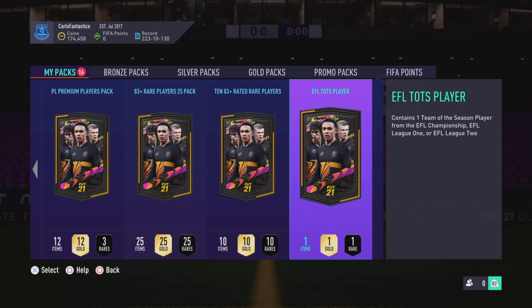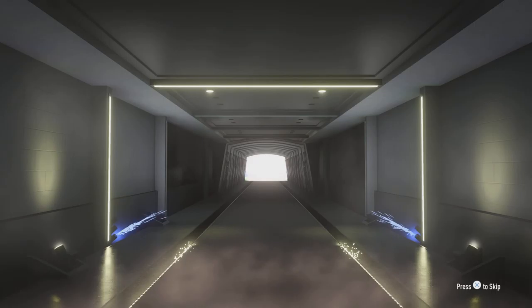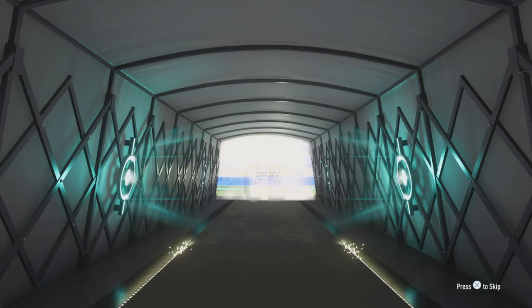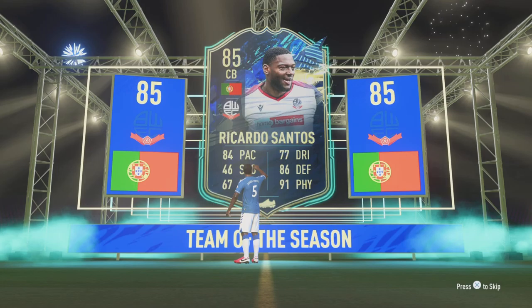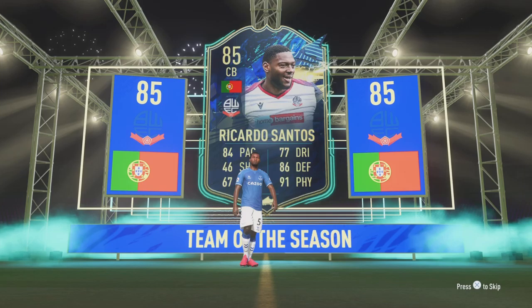We have the EFL Team of the Season pack. I am begging for Will Hughes — if I get him, I can sell my current one, put him in the team, get a decent Team of the Season, SBC fodder, and more coins. It's a walk-out Team of the Season! It's definitely not Will Hughes — he's 85 rated. Oh! Not even a bad card, not even a bad card at all.